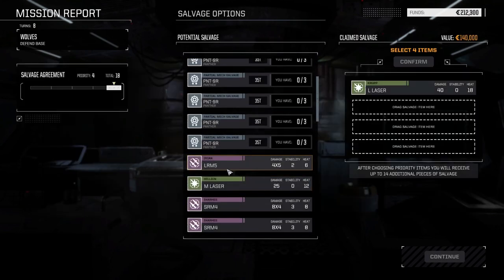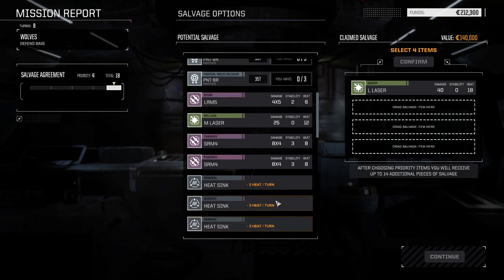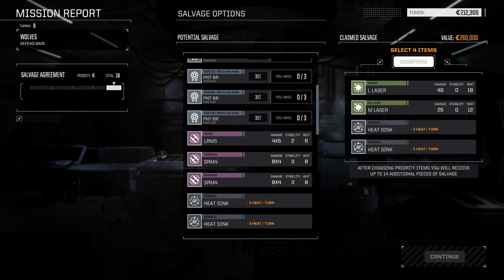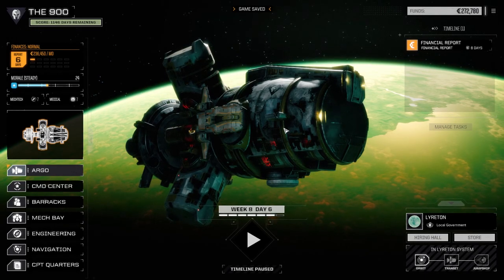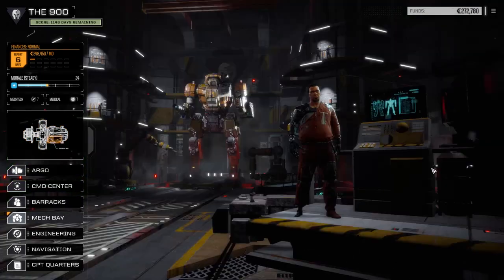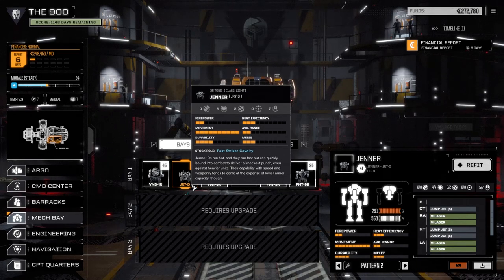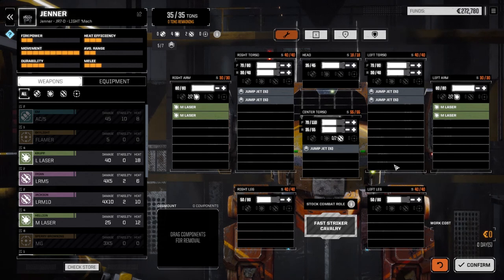Lots of mech parts — can take the large laser. Not a lot to choose from though; I may have to start just taking mechs since there's nothing great to salvage. I'll take heatsinks so I don't have to buy them. Locust parts — one, two, three, four. Panther parts — we got another Panther. Nine R.